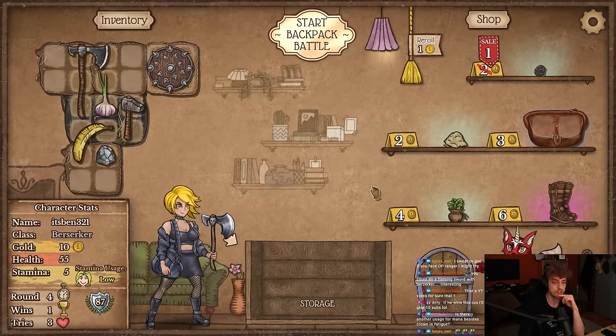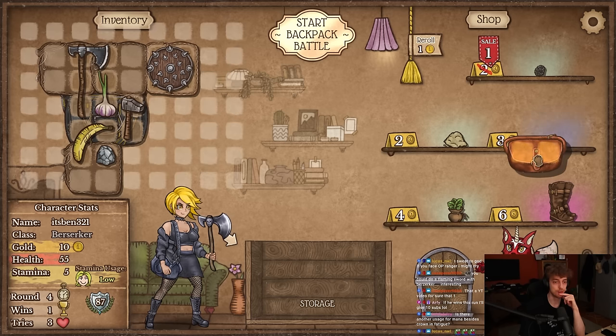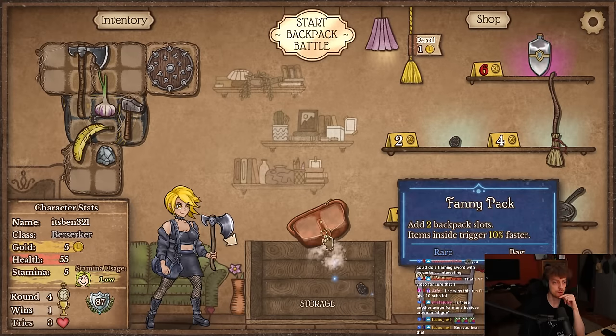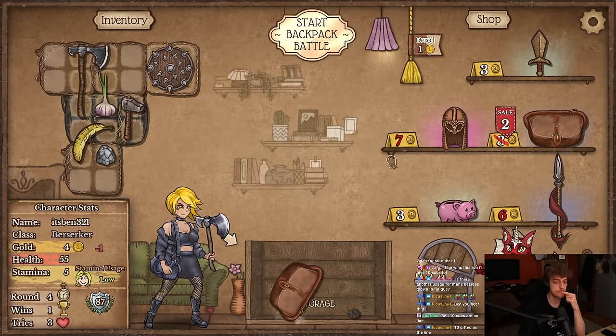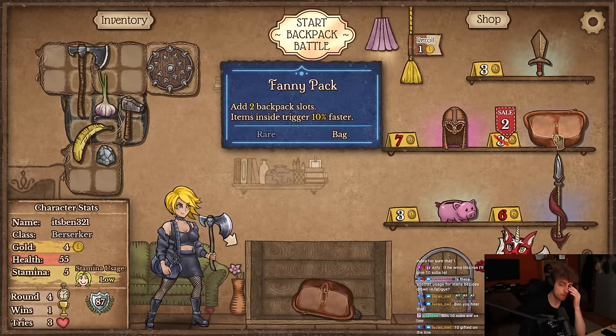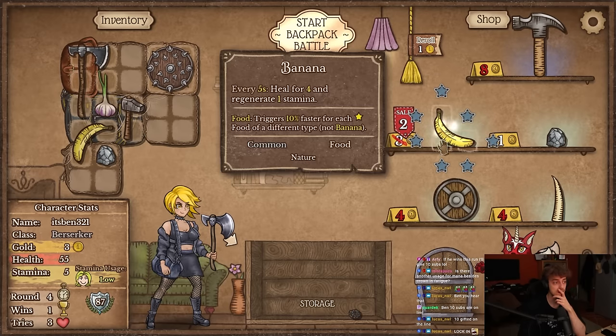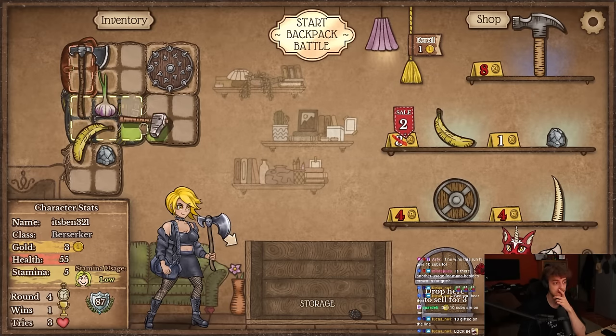If he wins I'll give 10 subs — our start is dog so probably not. Am I over-buying space? Probably. Dude stop. More banana — yeah, that's exactly what I needed.